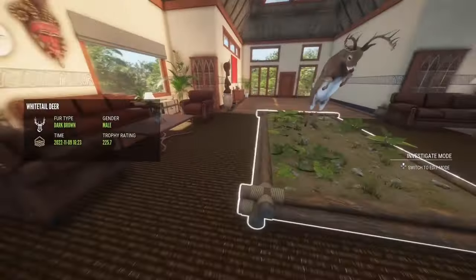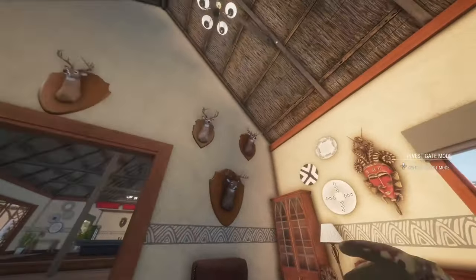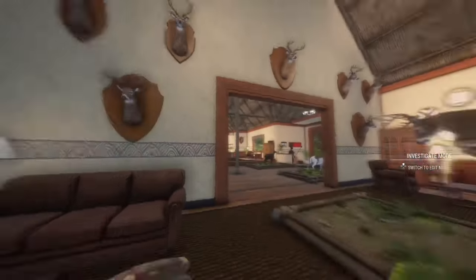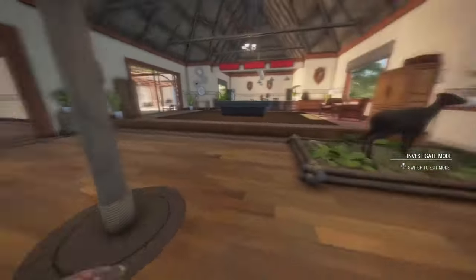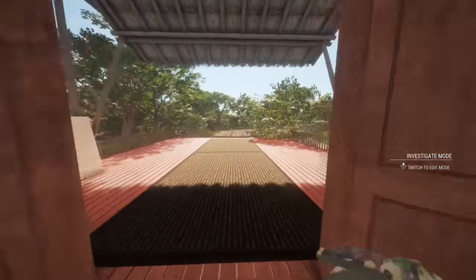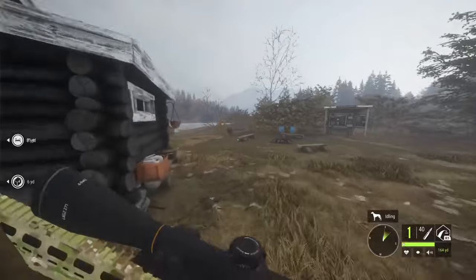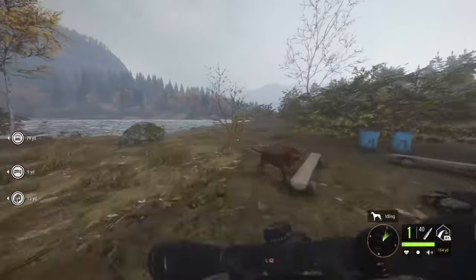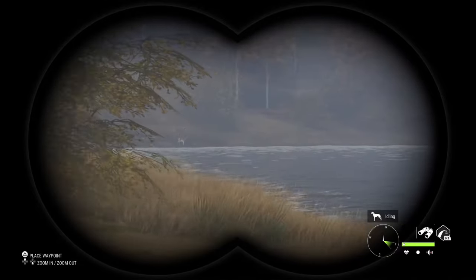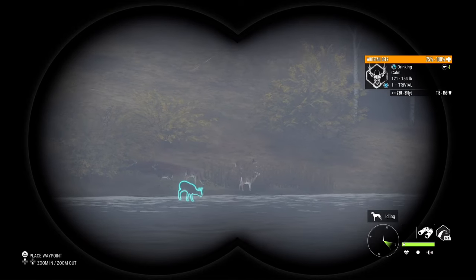Got my first diamond on PS5 — a 266 whitetail — and then some more small to mid-rack whitetails that look really good, at least to me. I love whitetail; it's one of my favorite creatures in the game to hunt and look at, with all the different racks. We're going to do a little bit of whitetail hunting because I didn't want this video to be just a two or three minute trophy lodge tour.